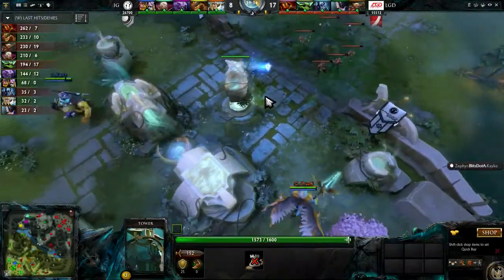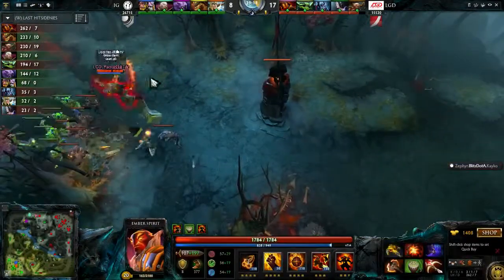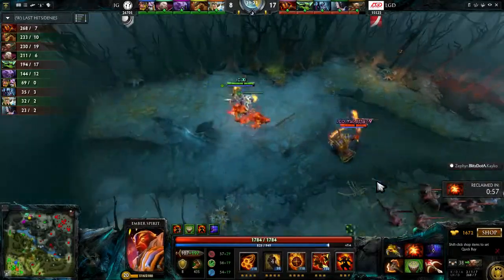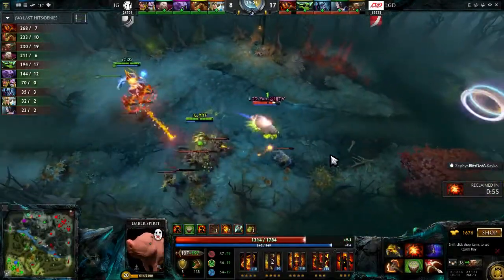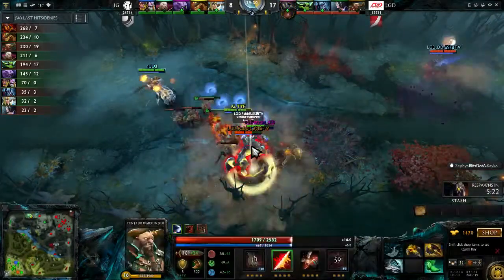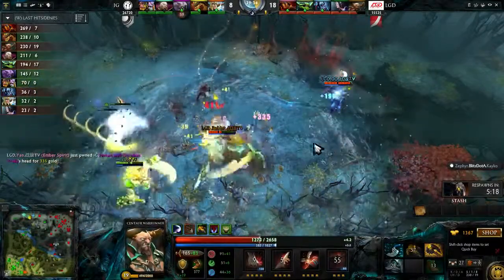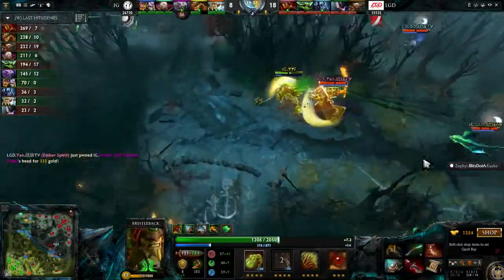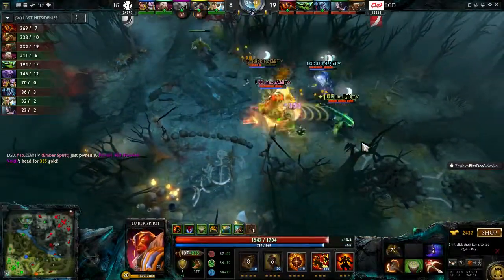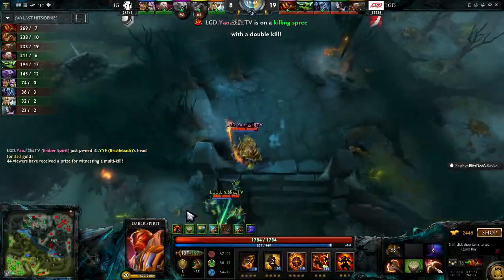LGD pushing in right now. Not a lot of tower damage being done — they're a little bit afraid of getting engaged upon. This Ember Spirit has incredible farm on him — he's able to one-shot creeps. They're going to go in here. He does have the Aegis of the Immortal though. It pops and Rabbit with the counter initiation. Rabbit taking a lot of damage, getting quite low, and instantly blows up. YYF now on the run but the entire LGD squad there to back it up. Yao doing tons of damage — he goes down. Ember Spirit just doing tons of damage.